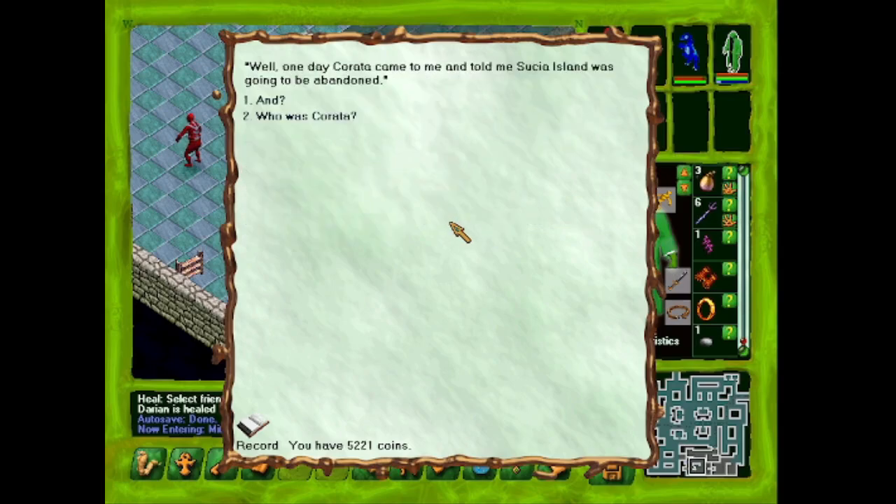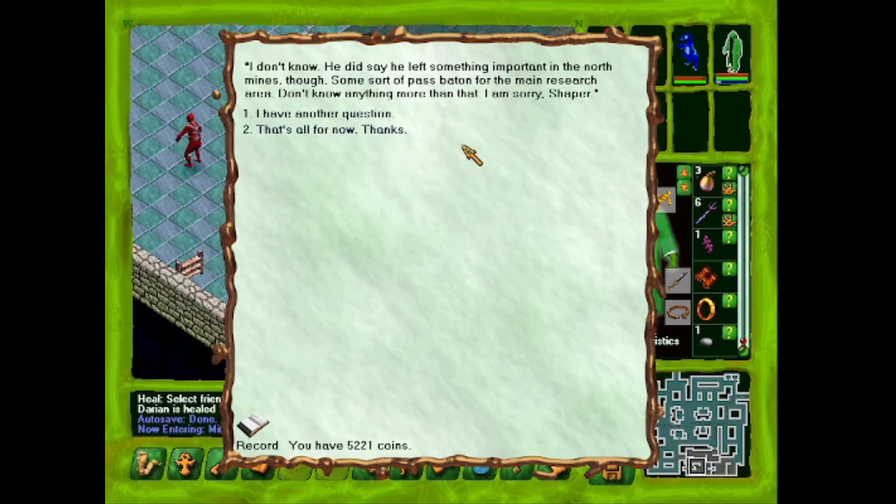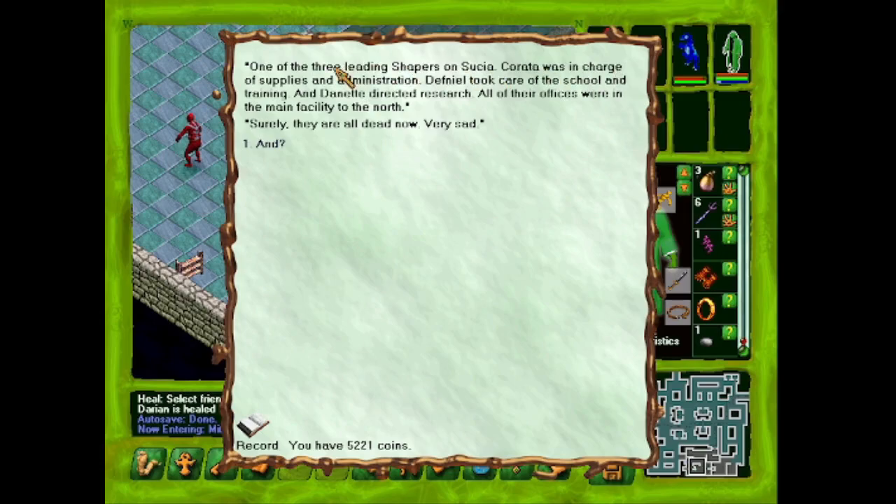'Do you know why the island was abandoned?' 'One day Karata came and told me Sucia Island was going to be abandoned. He seemed confident there would be some political maneuvering and then Sucia Island would be unbarred, but I do not think that happened. The departure was hectic — most people left their goods behind because they believed they'd be back. Karata did say he left something important in the northern mines: a pass baton for the main research area.' 'Who was Karata?' 'One of the three leading Shapers on Sucia. Karata was in charge of supplies and administration, Defniel took care of the school and training, and Dinette directed research. All their offices were in the main facility to the north. Surely they are all dead now.'